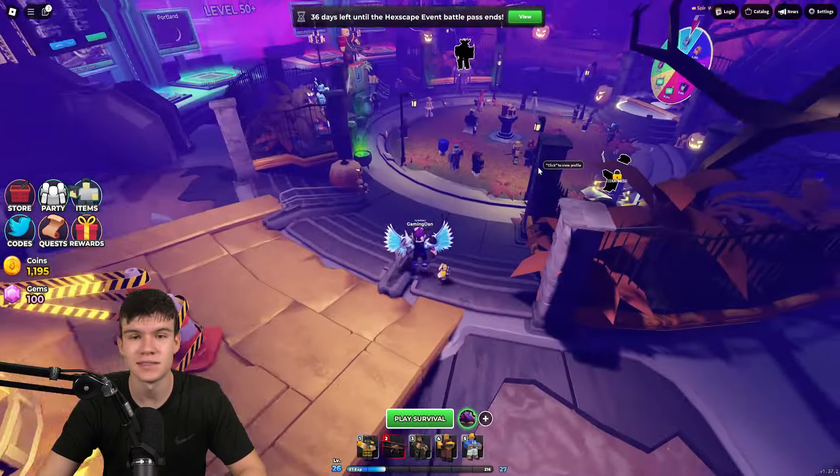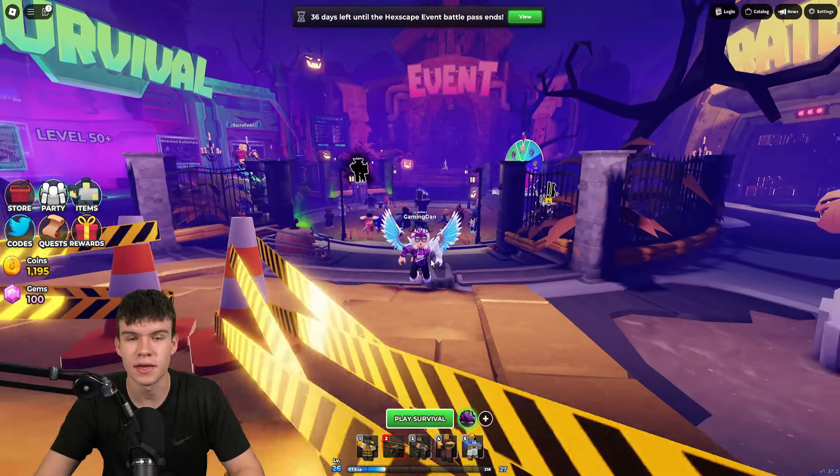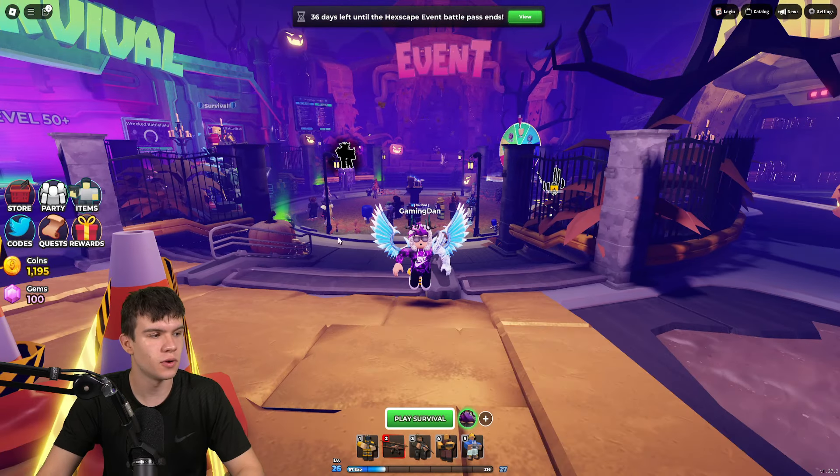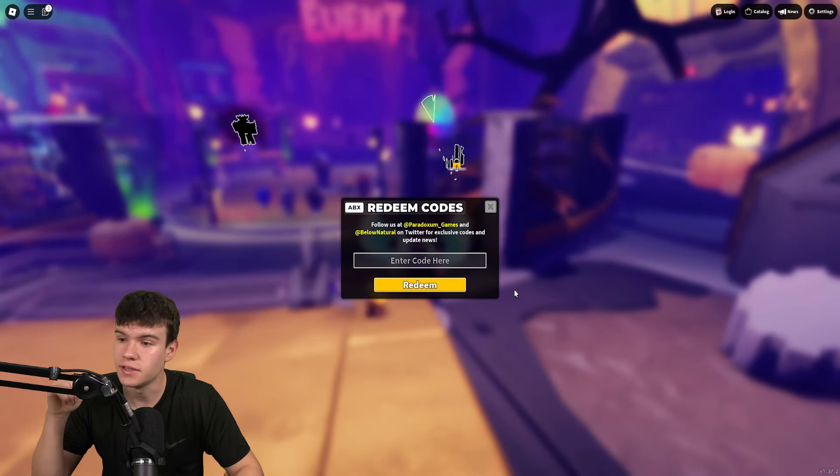Now let's redeem some codes inside Tower Defense Simulator. If you don't know how to claim codes, go to the left side and click where it says 'Codes,' then type your codes in there. These are in no particular order, so let's get into it.